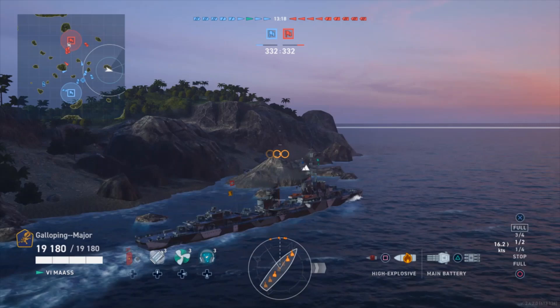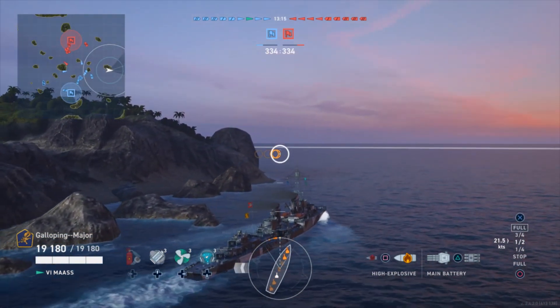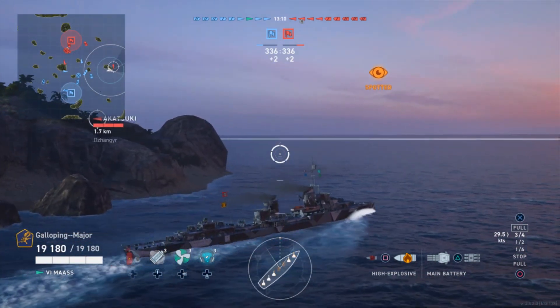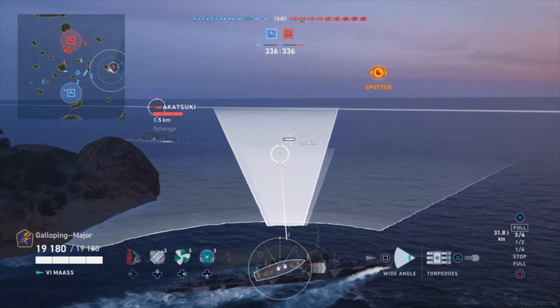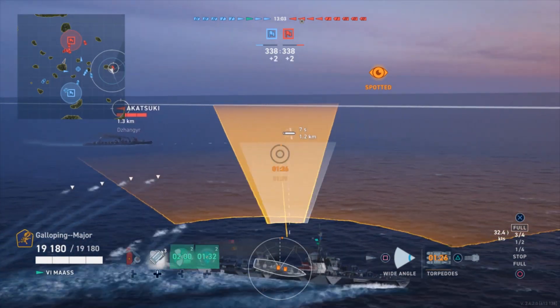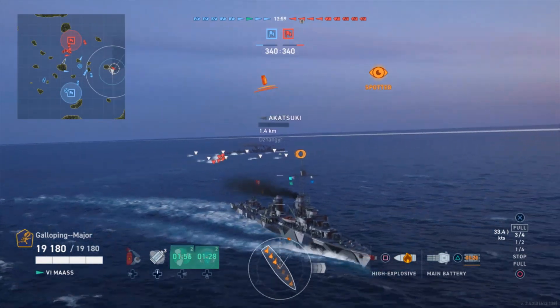I don't have a twist-and-track on the Maass so I don't have an indication of whereabouts the enemy destroyer is. You can just have some torpedoes — I will put on some sonar, put on my engine boost, and run like a madman and hope that I can kill them.